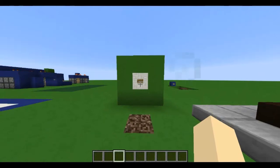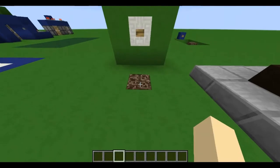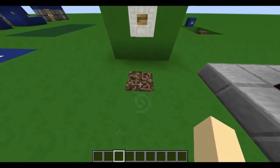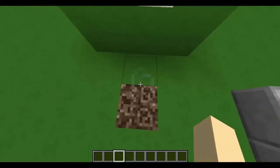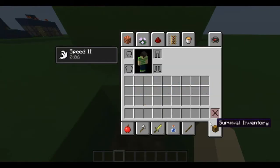So this is it. It's very small. The only downside may be soul sand — it's not the best looking block in Minecraft, but it has to be there. I'll explain why in a bit. You stand on the soul sand, press the button, and your armor will be equipped.